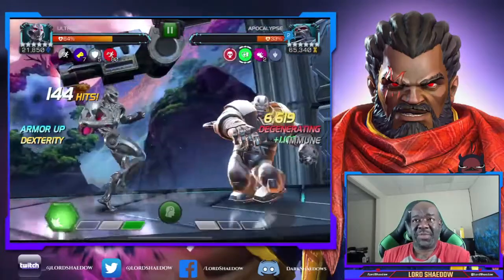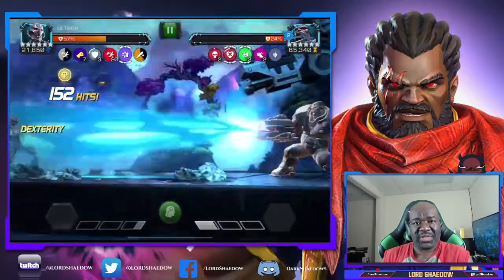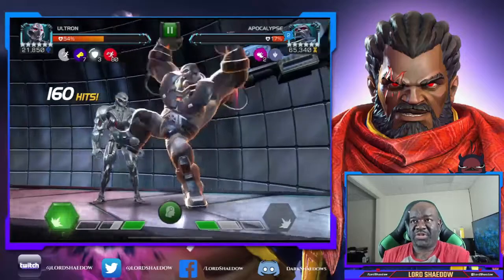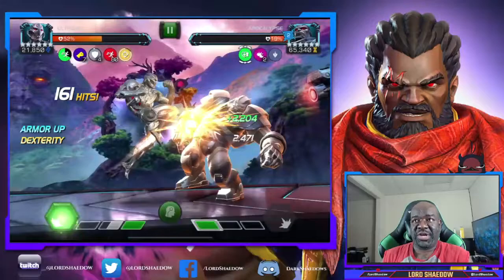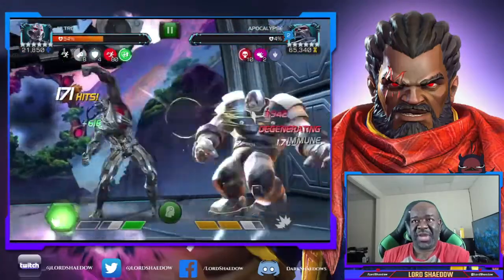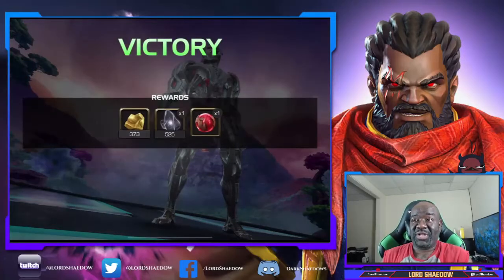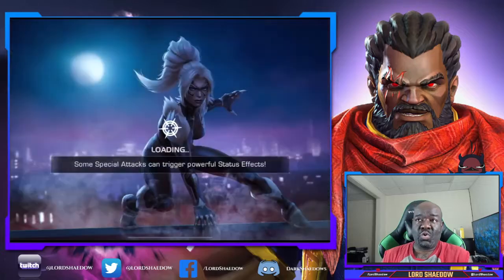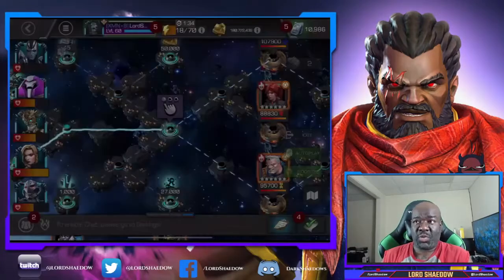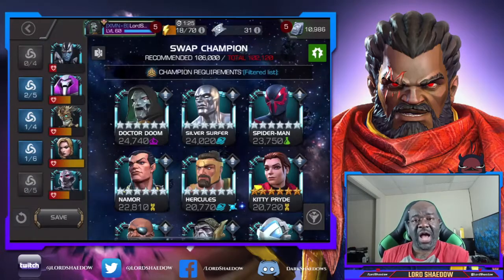I'm getting him down — maybe not in the best way since I'm still not the best Ultron player because he's usually on defense. I'm interrupting his heavy whenever I can, keeping the attack up, hitting him with the heavy after a stun. There we go — he's finally down! Long fight, but relatively straightforward. Ultron is who I used, but Warlock or Black Widow Clairvoyant might also have been good options. Just explore the different options for that particular fight.